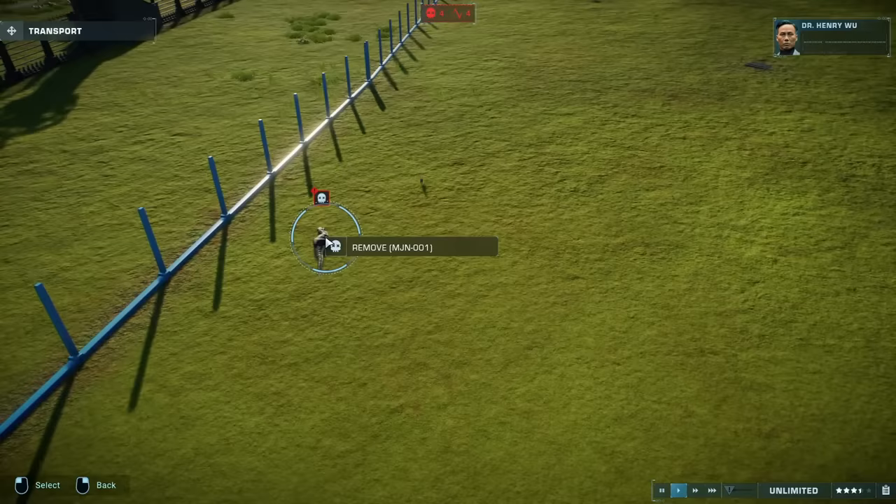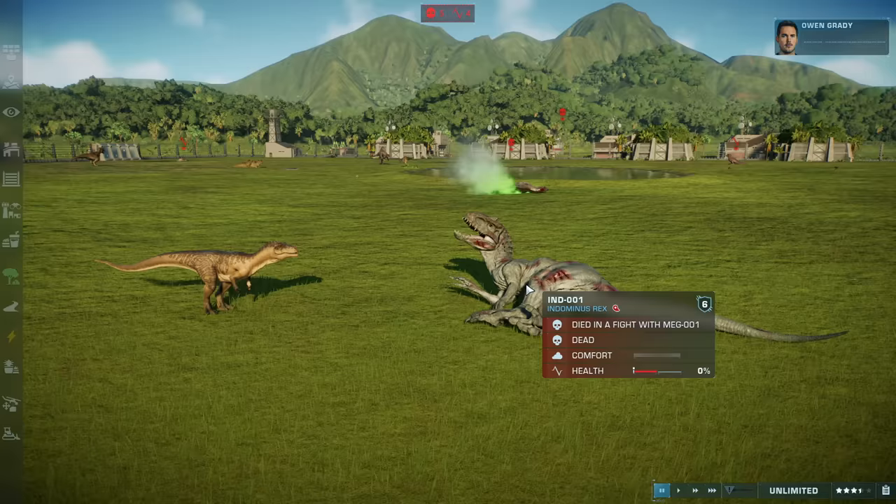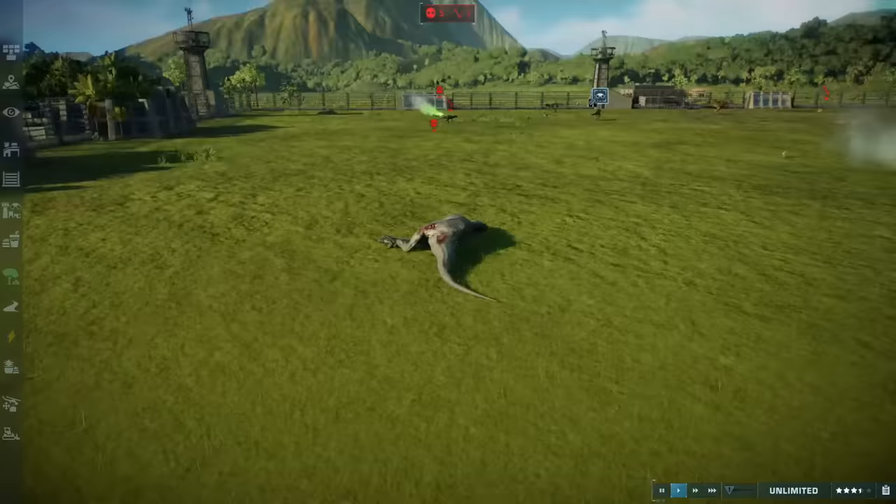This isn't a good sign — the Megalosaurus just knocked out... it just killed the Indominus Rex! Are you kidding me? I was not expecting that. So that's a front runner that totally just got knocked out.